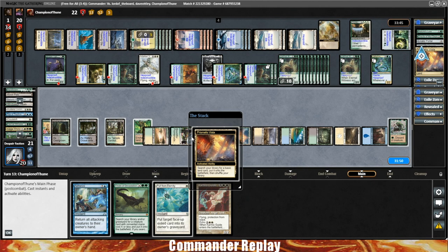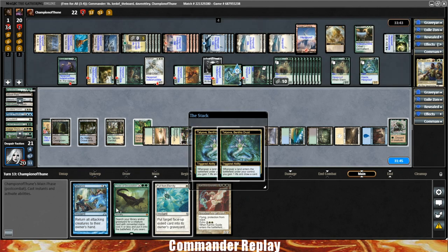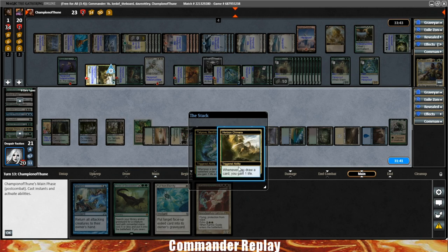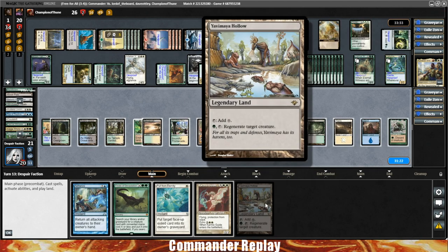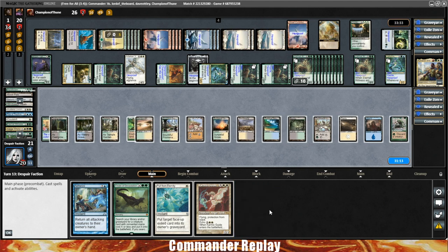Here comes the lands and life gain. Bloom Tender is up so they can Boros Charm again. Multiple Tatiovas — this is bad. Brings it back to our turn. There's a Yavimaya Hollow — we can regenerate our Siege Rhino, which might be what we need. Play the Hollow. We need five for the Karmic Guide, one more for Yavimaya Hollow, and four for Aetherize — I think that's where we need to be.